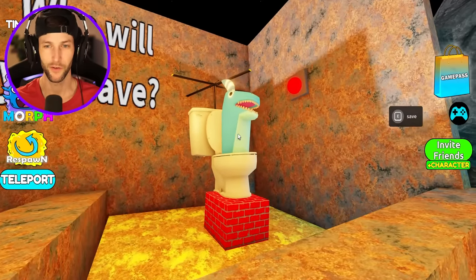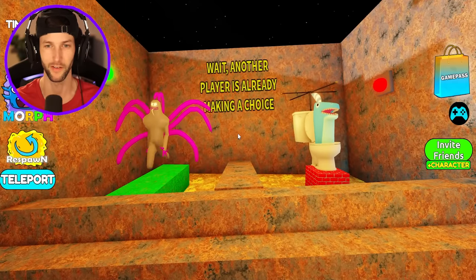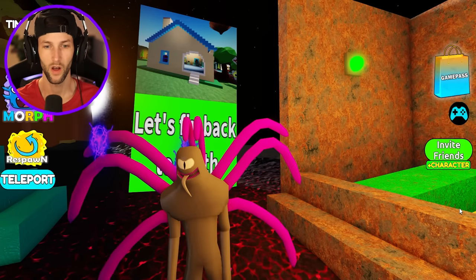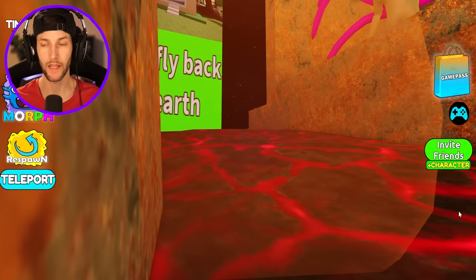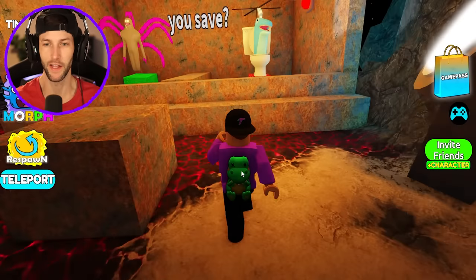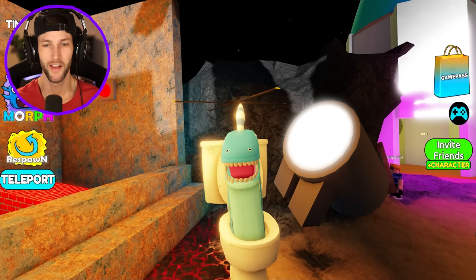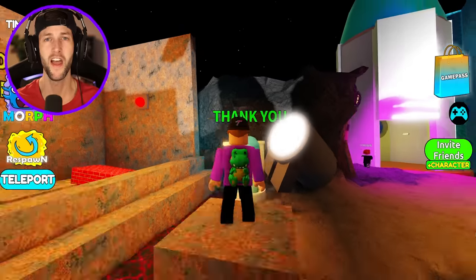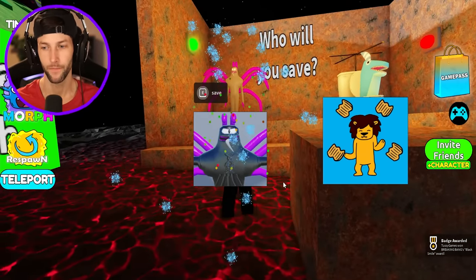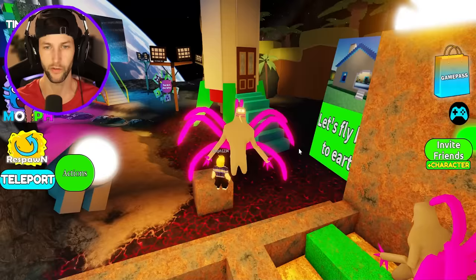Who will you save — toilet shark or this person? Let's try this one first. I might have made the wrong choice. Am I gonna get oofed? Oh they're gonna oof us! I think I made the wrong choice, guys — we saved the wrong monster. Let's try to save the toilet shark this time. Maybe this is like the correct morph we have to save. Did it work? Thank you — they said thank you! And then we got that one.